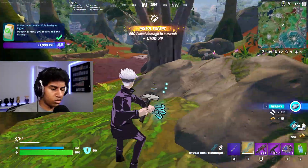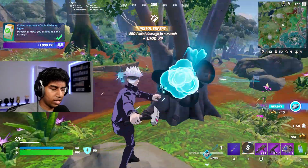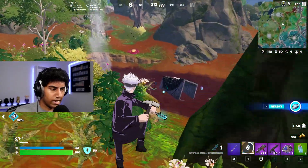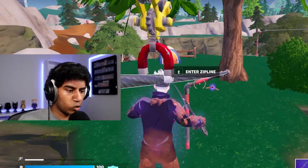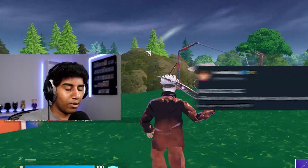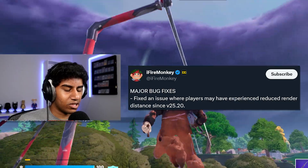Here is the straw doll mythic — I'll show you how it works. It's kind of like a grenade. You throw it in a straight line and it does 50 damage. Last update, Epic Games changed the render distance for players from 250 meters to 150 meters, but apparently that was just a bug and they resolved it now.